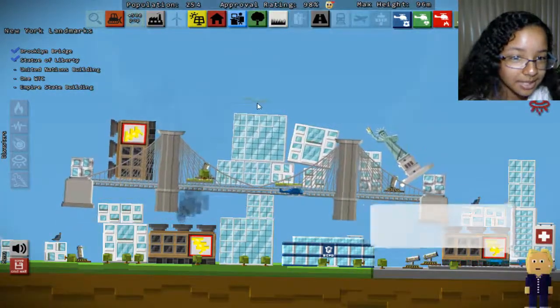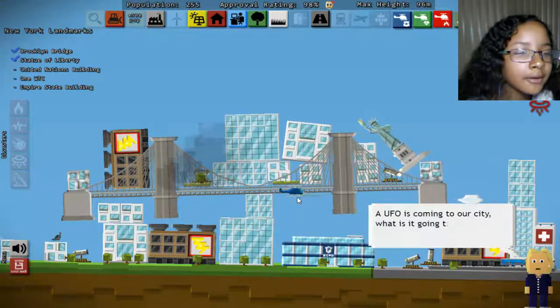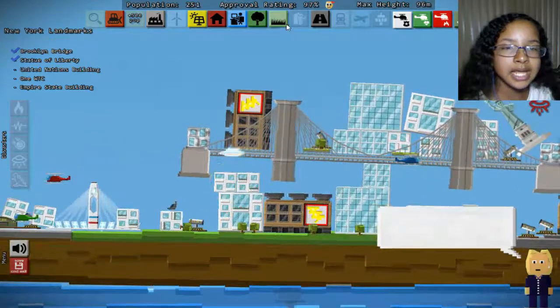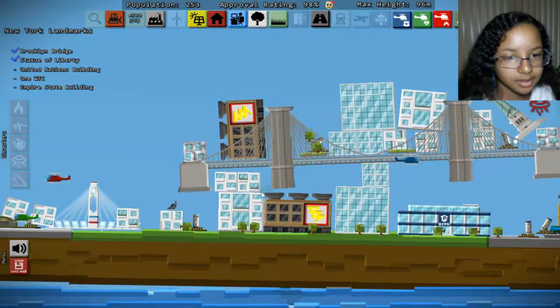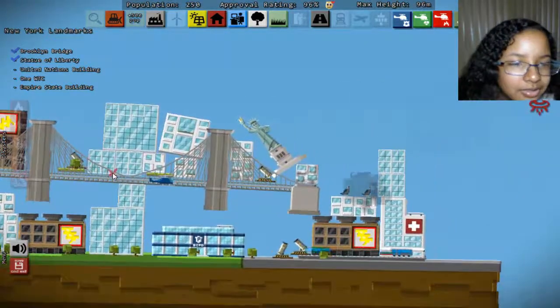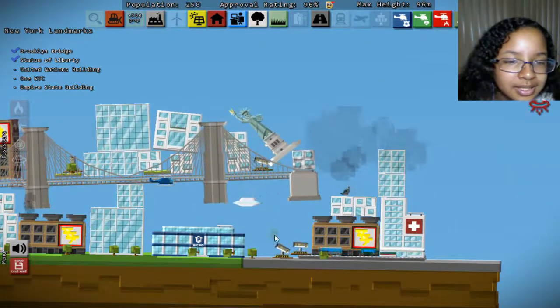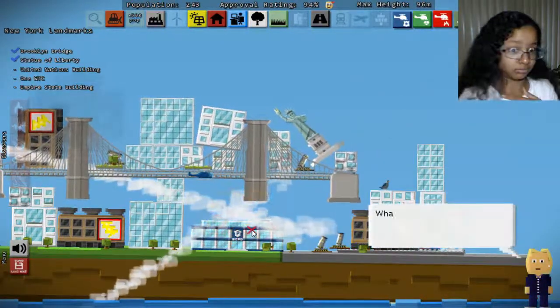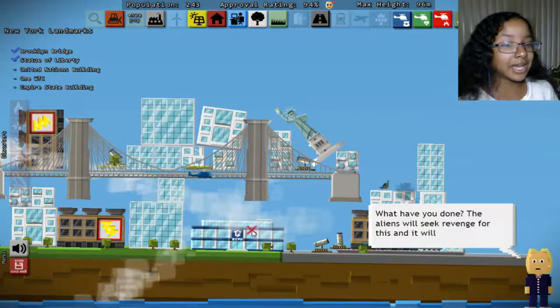Let's try placing down some terraces. A UFO is coming to our city - what is it going to do? It's taking our trees! Are you kidding me right now? What was that? Is that another tree? Don't take our trees. Look at this UFO guy. Never mind, he's gone. What have you done?